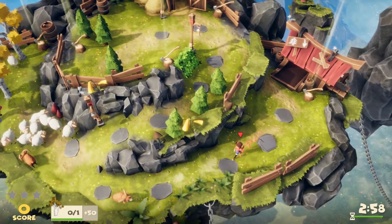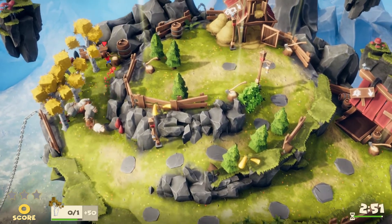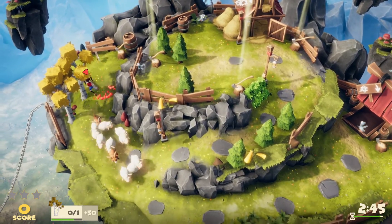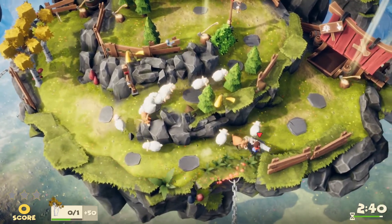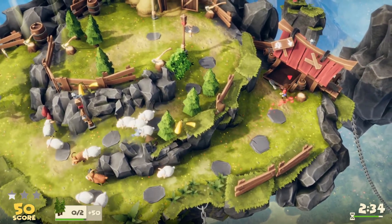The goal says we need to cut one birch — the birch is over there. Drop the axe and grab the birch. You can fall off the map by the way. Now it wants me to get two regular trees.